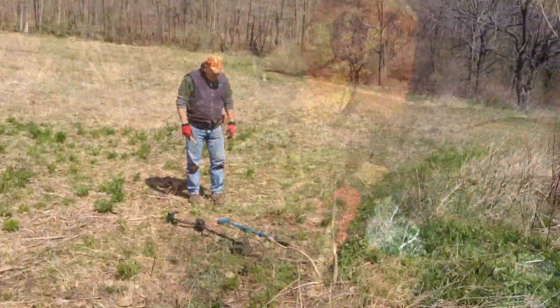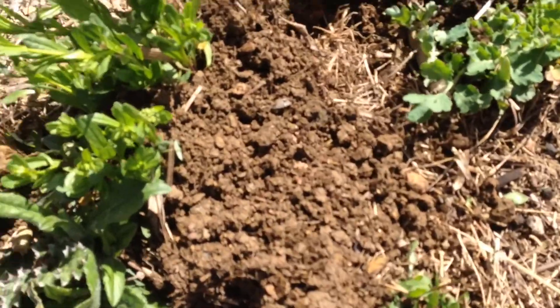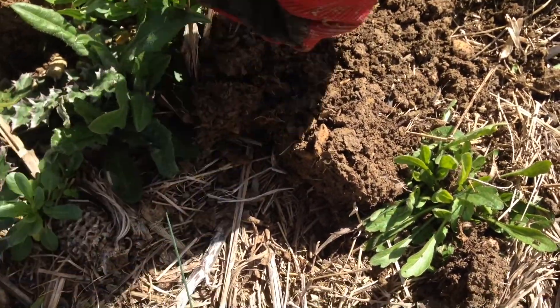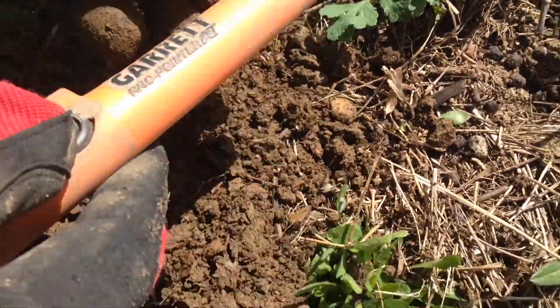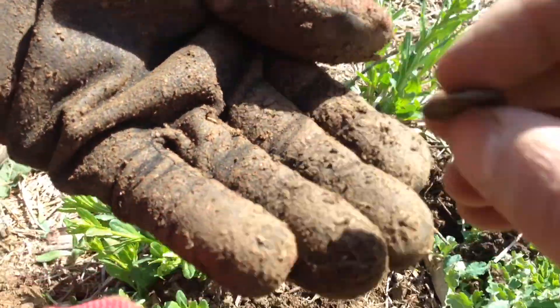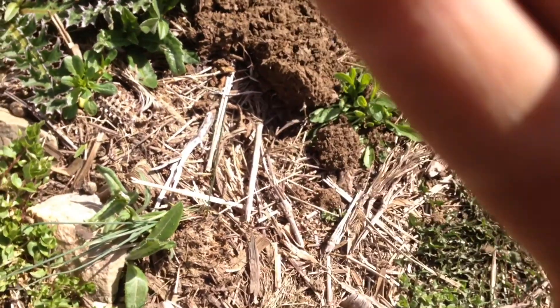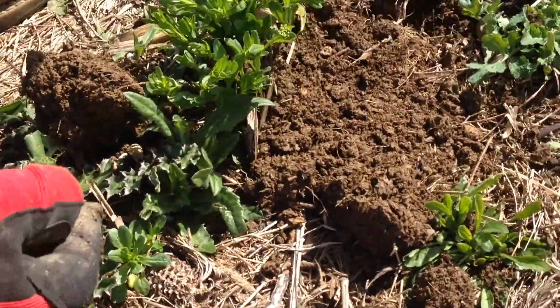Alright guys, dad just got a coin — this could be an Indian head. This home is all over here. I think it is a coin. Turn the pin pointer on. Oh I see it — it's right there. It's a coin. Oh don't be a Lincoln. It's a penny. It's a wheat penny. What's the date? I was hoping it was an Indian or something. 1936. Oh my god, that's so cool! You got the first coin of the whole day. I thought you were going to have an Indian or something.